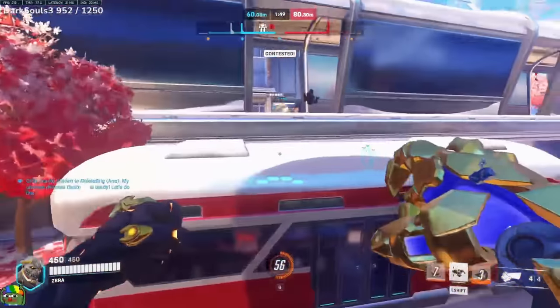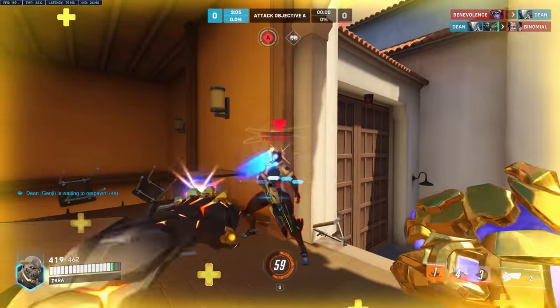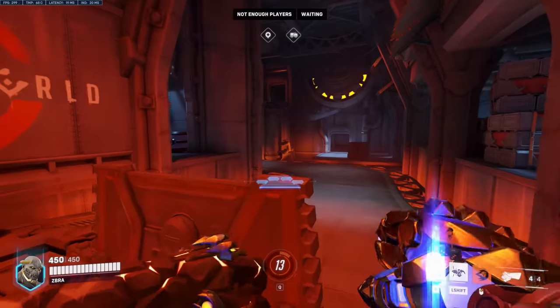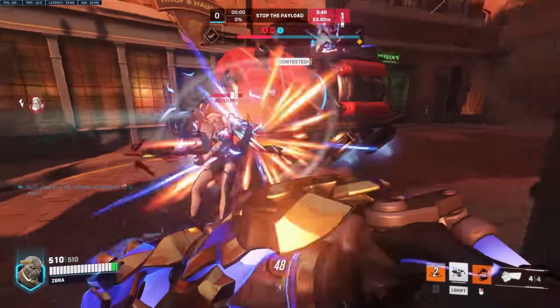Bhopping can be useful for getting out of spawn quickly or carrying your momentum and then punching. Diags are pretty situationally useful, but here are the two main ways to do them. You can either jump and punch along a slanted wall, or use an object to hit your feet and propel yourself upwards. You can also hit your head on something like a doorframe to get a downwards diag.